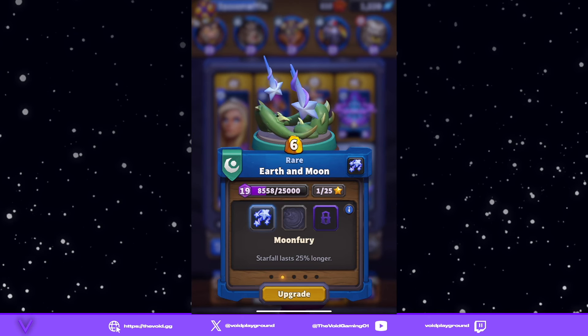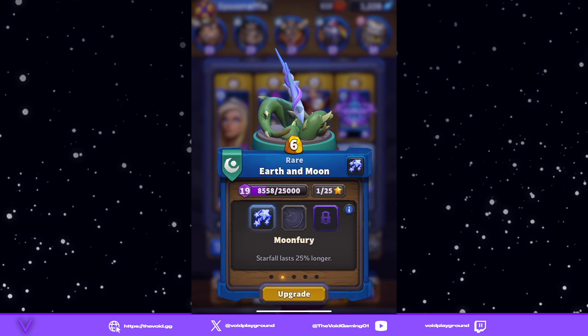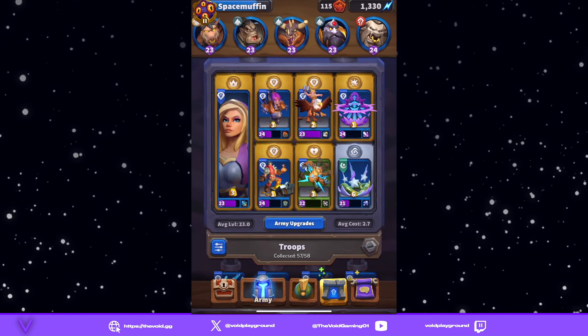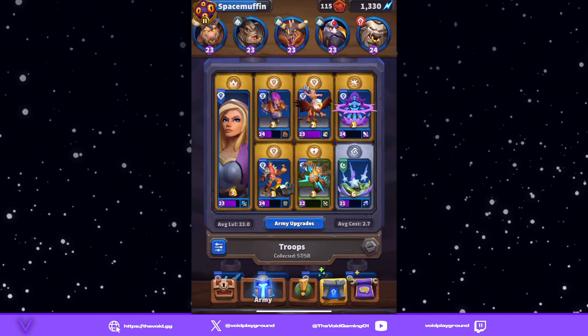Earth and Moon is the new spell, costs six — pretty cool. The only really viable ability is Moon Fury. We're still kind of looking at Balance and Nature's Grace, but Moon Fury seems to be the really powerful ability. You can run this in Jaina, you can run this in spell casting decks, but you can also run it in decks that need that binding ability.